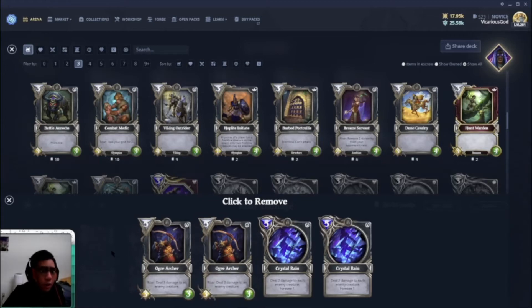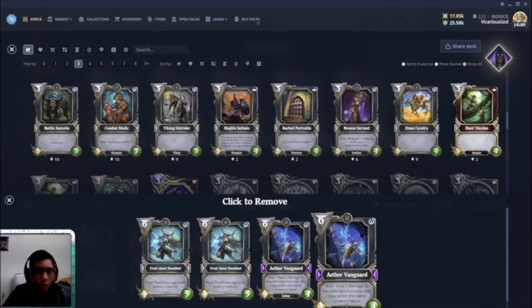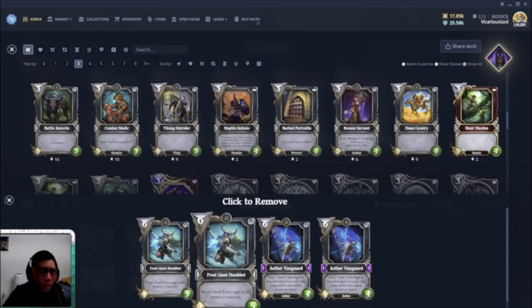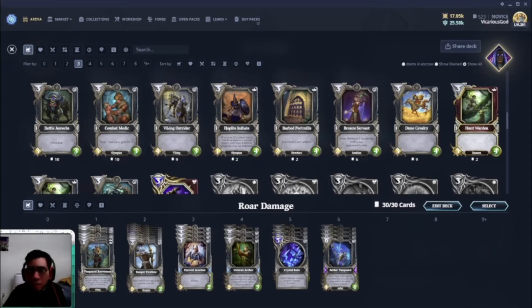Ogre Archer does three damage. The Aether Vanguard deals two damage to two enemy creatures — you can select the same creature twice to deal four damage total. The Veteran Archer deals one damage to two enemy creatures — again, same creature twice if needed. They do not hit the enemy god, but most decks will have creatures, so that's the core idea of this deck: creatures with roar ability that deal damage to enemy creatures.